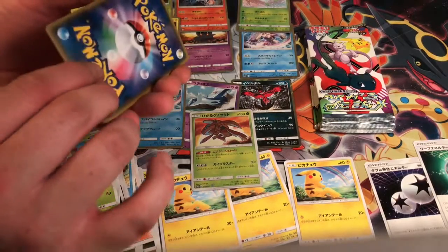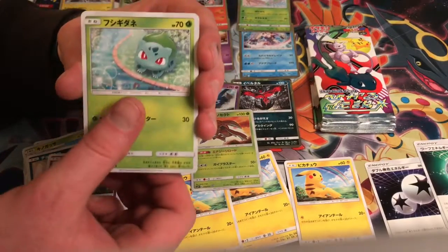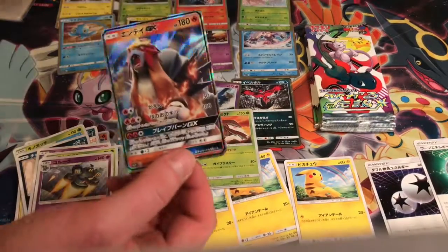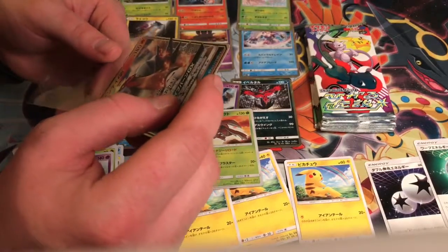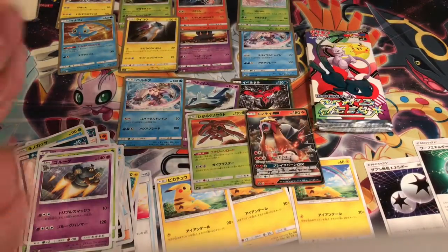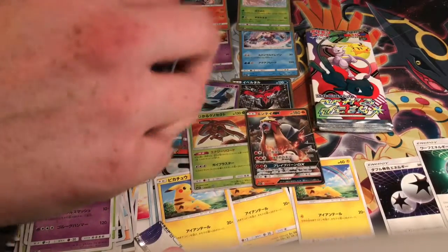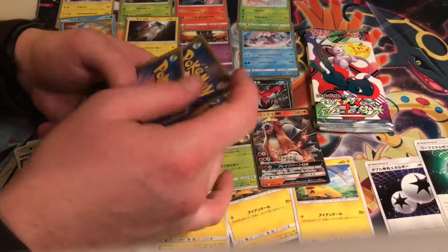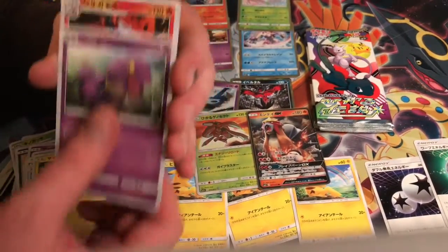I think Mew is the most expensive and then it's Genesect, but Lugia is also pretty rare because it's only a Japanese card. Alright, it is a GX — it's not the GX we were looking for but it's an Entei GX. This pack trick is making me nervous this time. Usually I like the pack trick but I only have a few packs left and I've opened so many rares already and didn't pull anything good except for a Genesect.